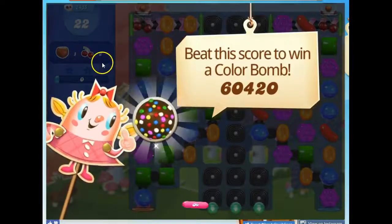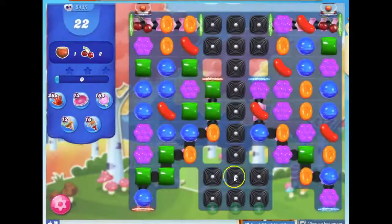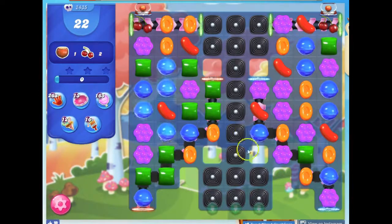We've got 22 moves to collect 3 ingredients. Now, if I can get just over 60,000 points, I can get a color bomb to appear on the board. But my primary objective here is to get these ingredients down to here. That's tough to do, because not only do I have all this licorice in the way, but these are not set up to be on the right track.